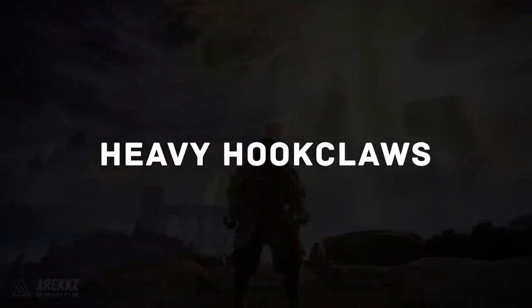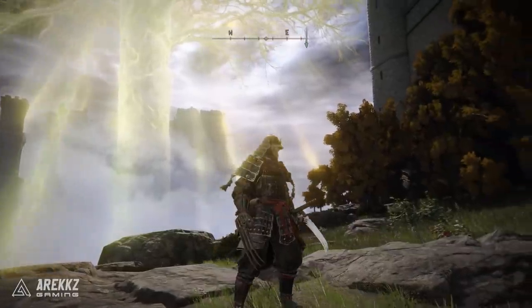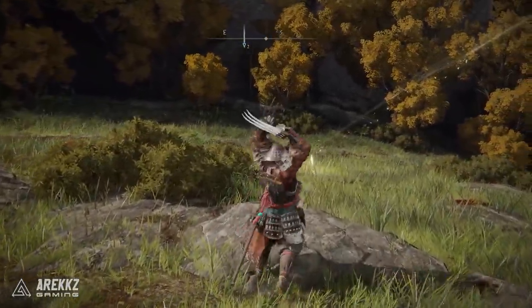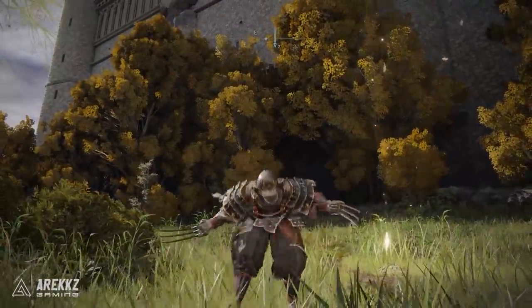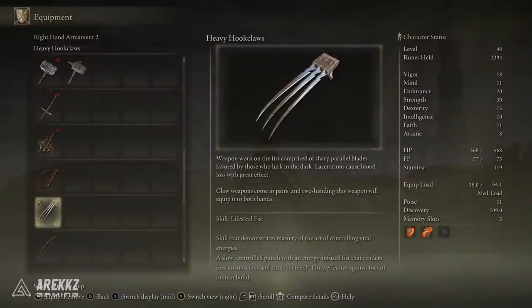For those who want to play like Wolverine, the Heavy Hook Claws are for you. They're a fist weapon but look incredibly cool with great attack animations. By default they have the Quick Step skill, but I swapped it for Lifesteal Fist so I can steal life while using them — it also looks really menacing.